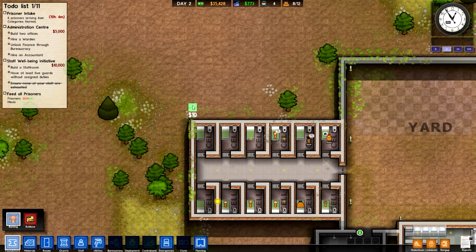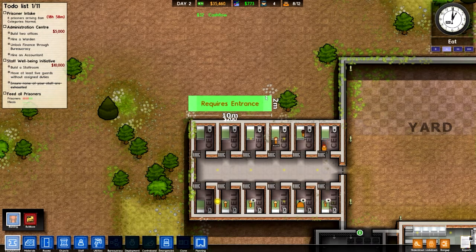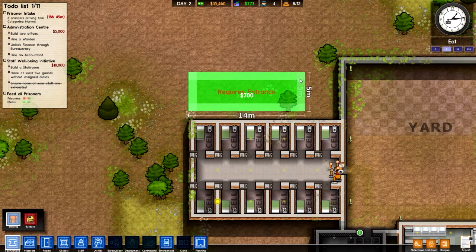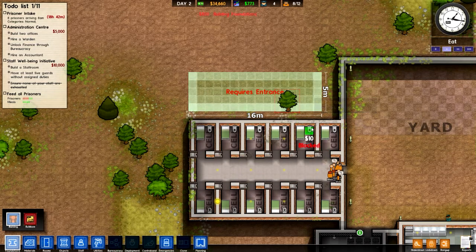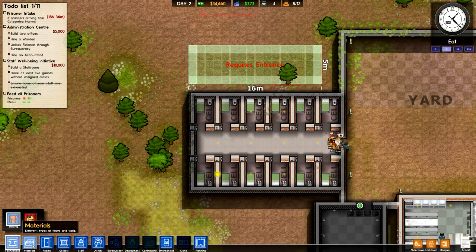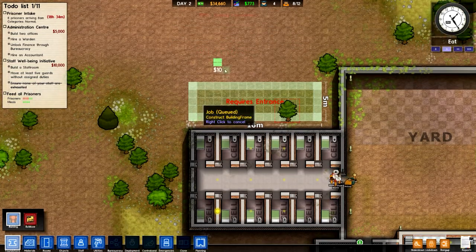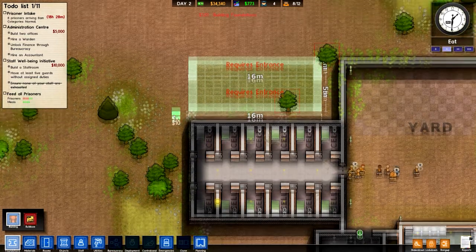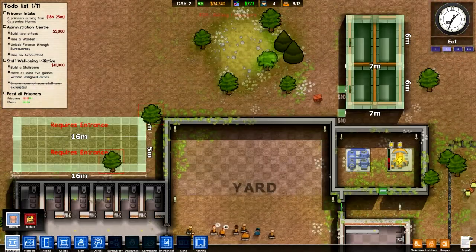We're going to put the second cell block right here. I'll leave enough room for five more cells. All right, so we're going to build this and get that all put together.